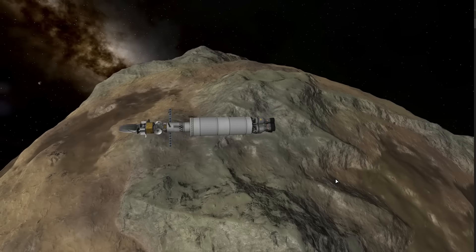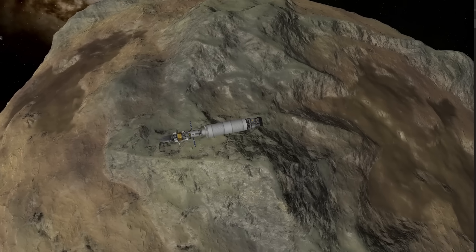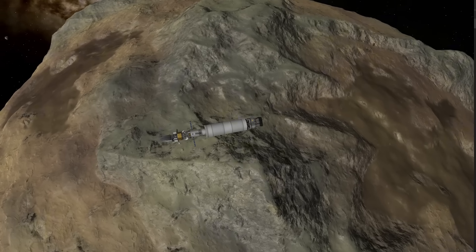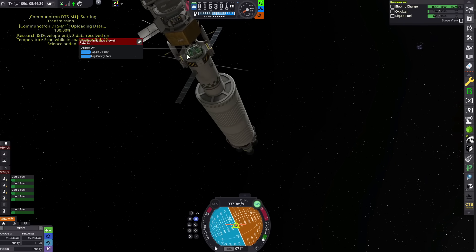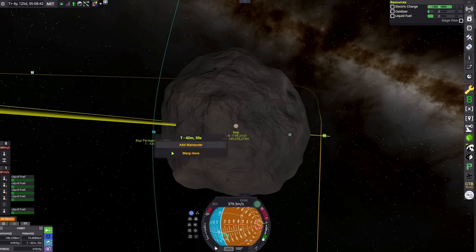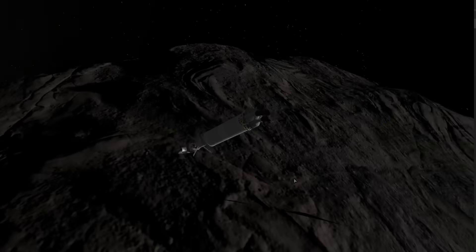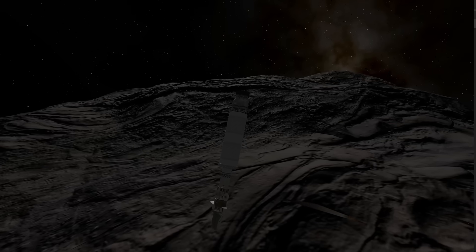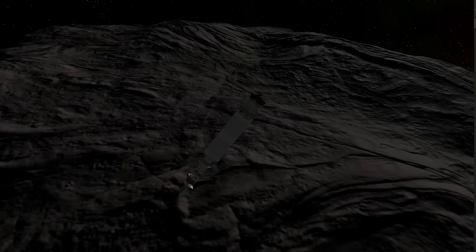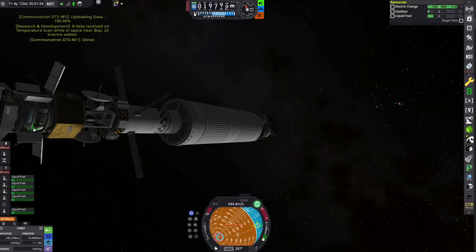Pol is the second lowest gravity of any body in KSP, besides Gilly of course. It has a very hilly, mountainous terrain and a strange color. Nonetheless, science needs to be harvested. The third visit in the Joule system was Bop — similar to Pol, it's very mountainous, with some peaks reaching a height of 22 kilometers above its surface. A high orbit is required when visiting. Other than that, it's brown and rather uninteresting, but it will make an excellent addition to our data collection.